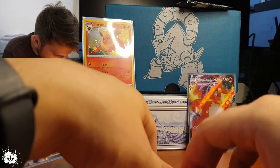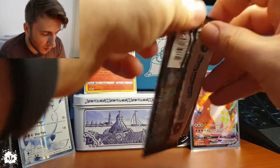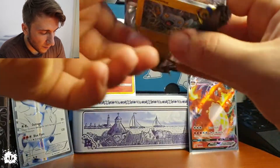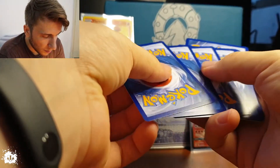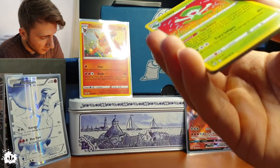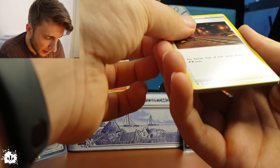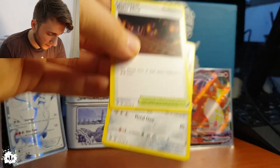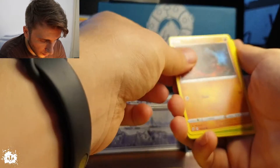That's Rebel Clash — so we go for the Rebel Clash now. I'm not going to mix those cards in case I want to separate them later — maybe make folders. One, two, three, four. I like to talk and read what we're doing. The Retreat Cost of both active Pokémon is two stars more. I need to get into the game just a tiny touch more so I know what's happening.